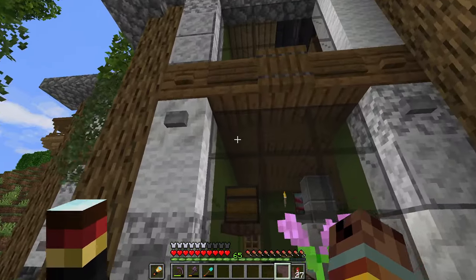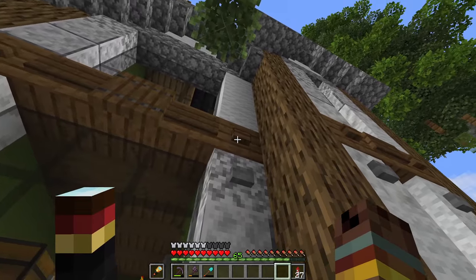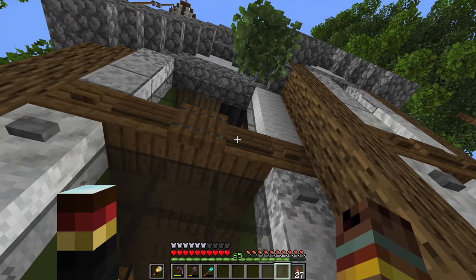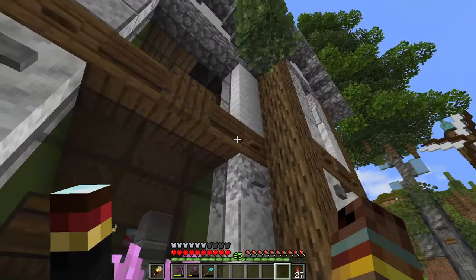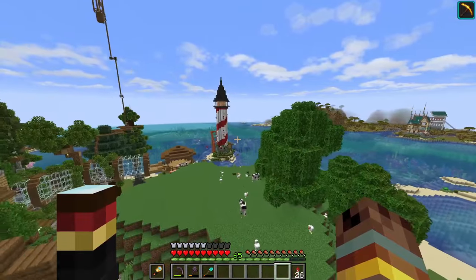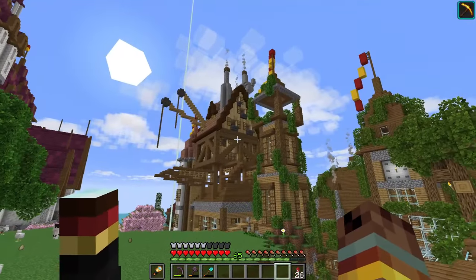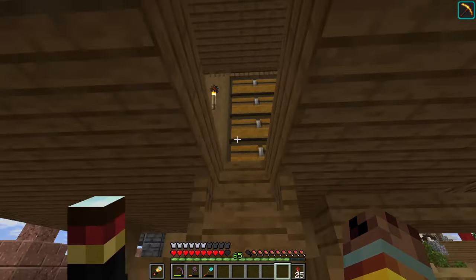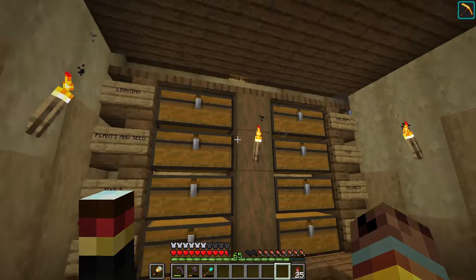If we take a look at the closer details, this is a great way to make some framework on your buildings. You can see I've used buttons, signs, and trap doors in a progressive order — it makes a really nice touch. Every Minecraft world is going to need a storage room, and that's what this giant thing is up over here. You can see this is one crazy looking build. It's just a place to keep all your blocks in one location.